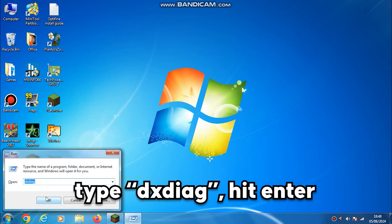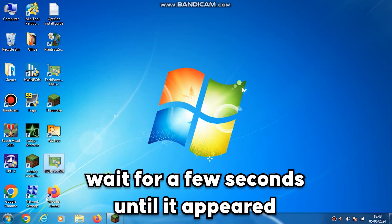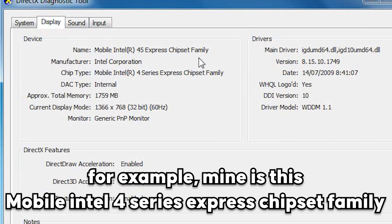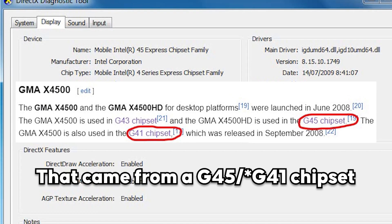Just type 'run' on your search bar, type 'DXDiag', hit enter, and wait for a few seconds until it appears, then hit on the display tab. For example, mine shows Mobile Intel 4 Series Express Chipset Family, which comes from a G45 or G43 chipset.